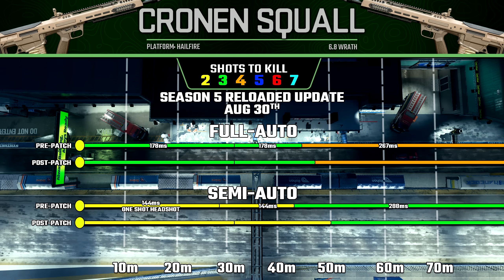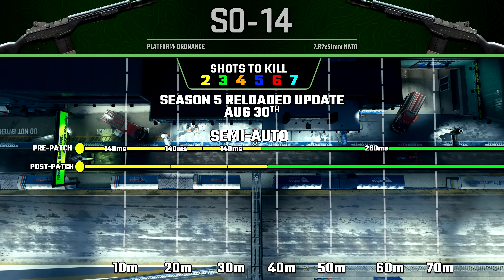It's a pretty similar story with the Cronin Squall in full auto — there was a bit of an improvement to our three-shot kill potential. However, in semi-auto the buff is a little bit more noticeable, and our two-shot kill potential to the body is now 50 meters, which is great with this gun. As for the SO-14, this also got a bit of a buff across the board to our damage ranges, which is nice to see.